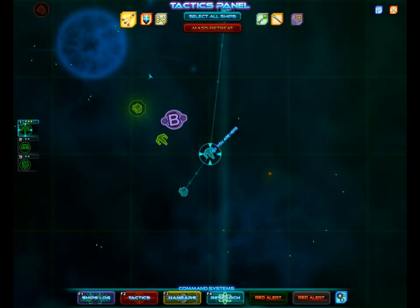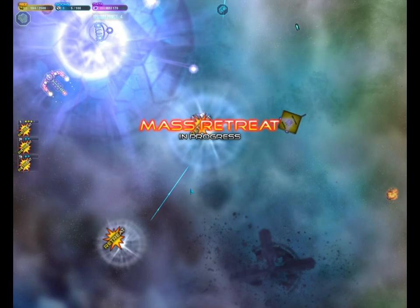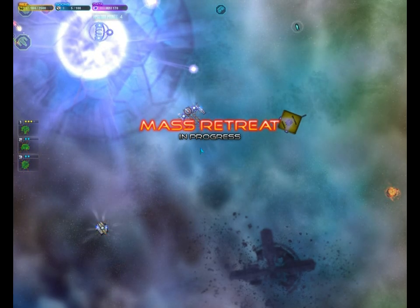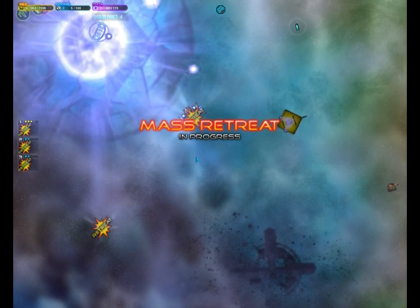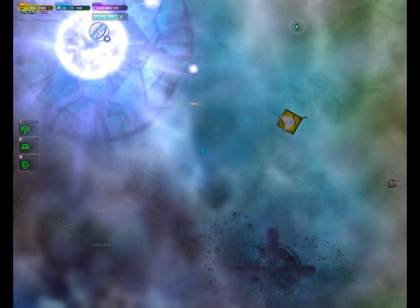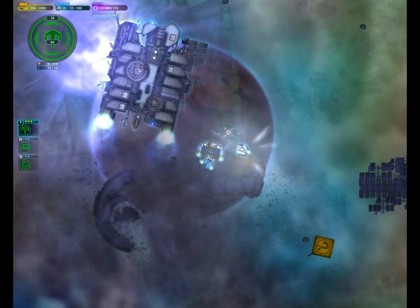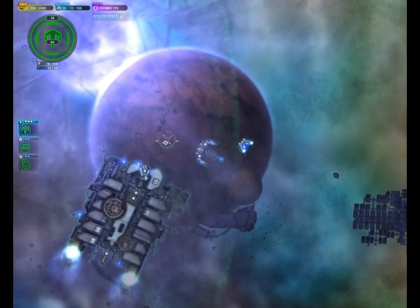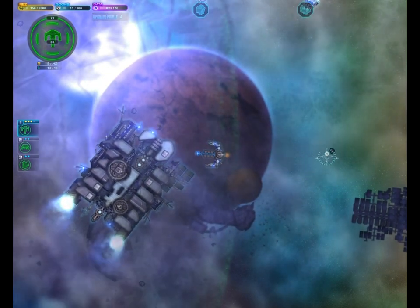I think we've done enough here. Let's get out of here — mass retreat. Since there are enemy ships in the system they won't let us just withdraw, we have to retreat. But there's no penalty for it. If we were to do it in the middle of a mission it would cost us our progress, but it's pretty inconsequential since you can keep any res you get, any blueprints, any goons.